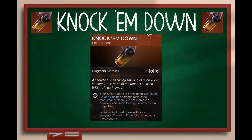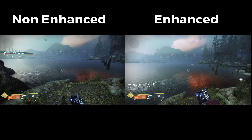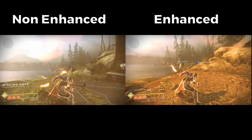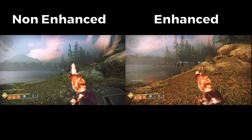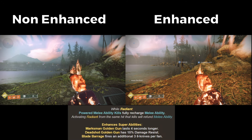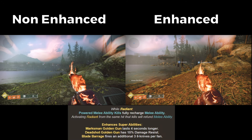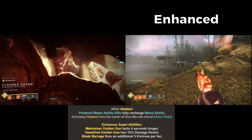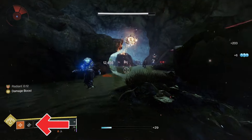Next we have Knock Em Down. The in-game description reads your Solar Supers are enhanced: Deadshot Golden Gun has damage resistance, Marksman Golden Gun has increased duration, and Blade Barrage launches more projectiles. While radiant, final blows with your equipped throwing knife will refund your melee energy. The Destiny Data Compendium tells us Marksman Goldie lasts 4 seconds longer, we get 15% damage resist in Deadshot Golden Gun — and this stacks with other resists — and Blade Barrage fires an additional 3-5 knives per fan, meaning more damage.